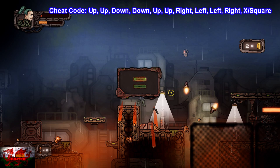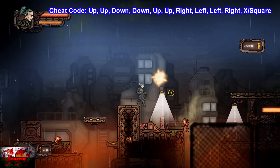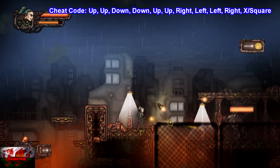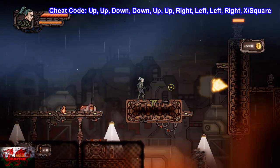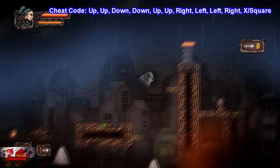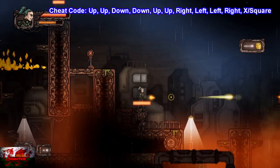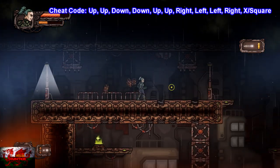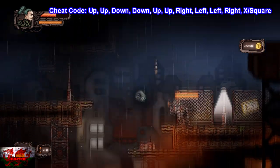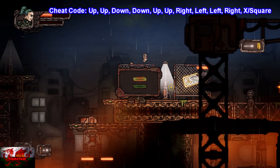I've put the cheat code up at the top. If you are running low on health, it'll say restore health, open all levels, or add 500 coins. For now, make sure to restore the health, which is the top option. Press the right bumper to double jump in quick succession. This is where we get our first checkpoint. Thanks to the restore all health cheat, for the most part this is pretty much easy.